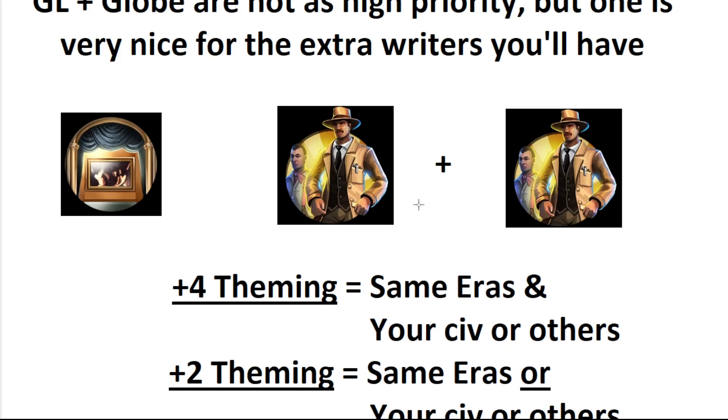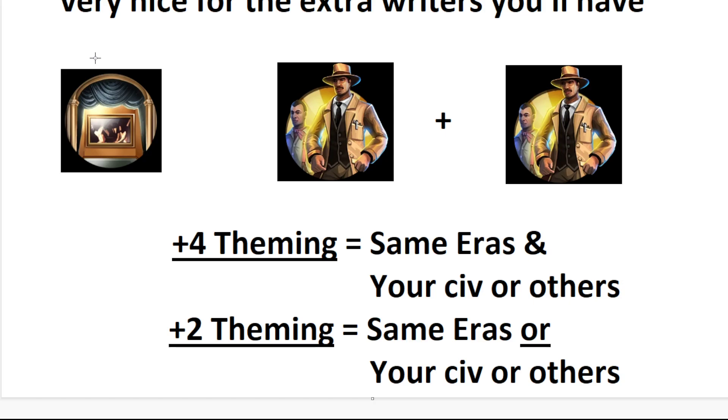For museums, it's two archaeologists for a plus-four theming bonus. You need same era and your civ, or same era and two other civs. For plus two, you just need two of your civ, or two of any other civs — they don't actually have to be the same. So it could be Brunei and Arabia; as long as it's not your civ, it works. Or two from the same era gets you a plus-two theming. But the most important thing is just getting these artifacts in the first place. The theming bonuses are definitely secondary.